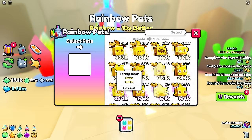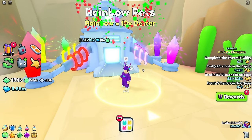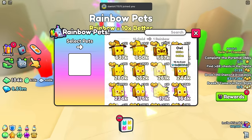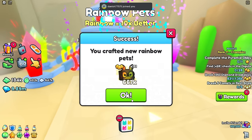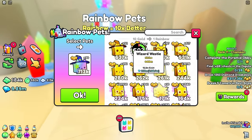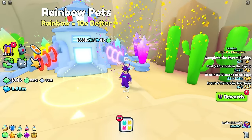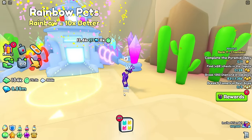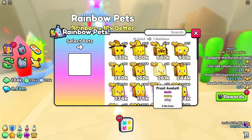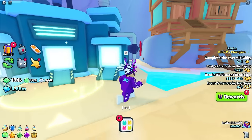In this egg we have potion doodle, so we're going to turn all of those into rainbow. Now let's do the owl - and wizard westy, let's do about half of that with the golden version. Witch cat as well, let's do half of that. We're going to make three of those. Now let's head over to the fuse area.